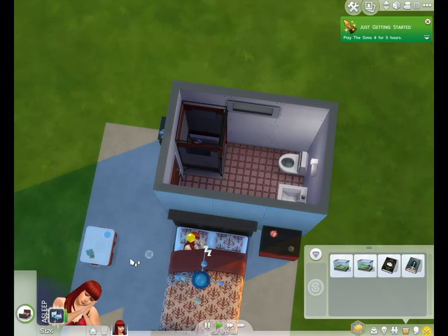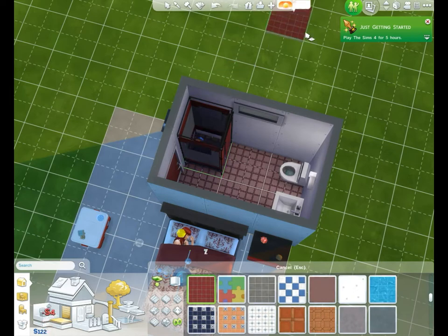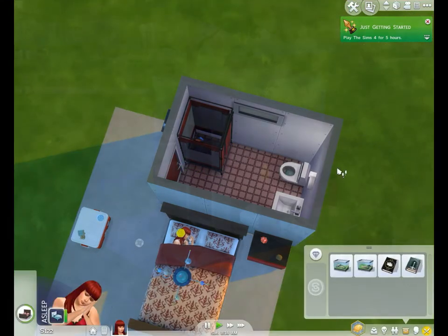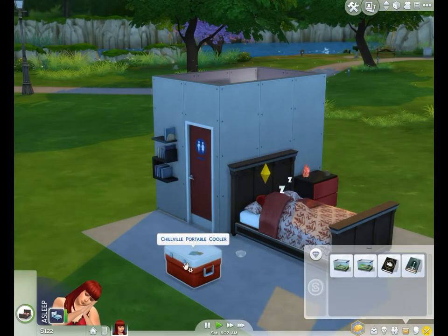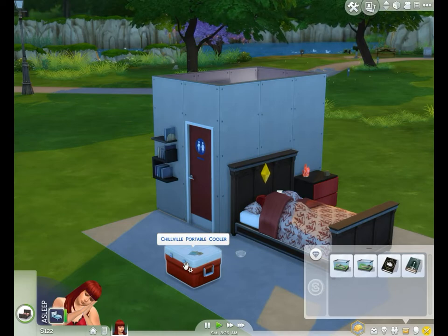We'll figure out what to skin the walls with later — I'm not worried about wallpaper right now. But since it's a bathroom, to make it more official, we should put tile floor in it. I was missing a tile — there we go. The cool thing about the Chillville Portable Cooler is that she can also take it in her inventory and have a quick meal anywhere she goes.